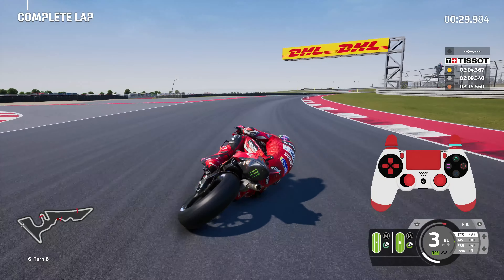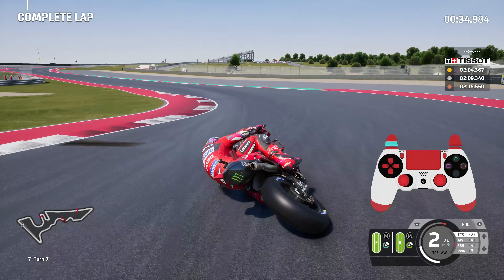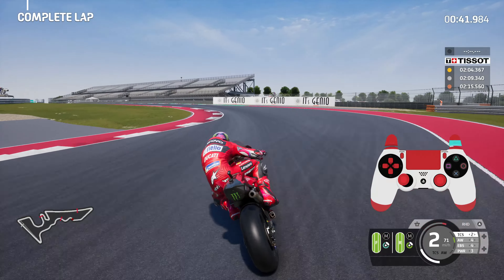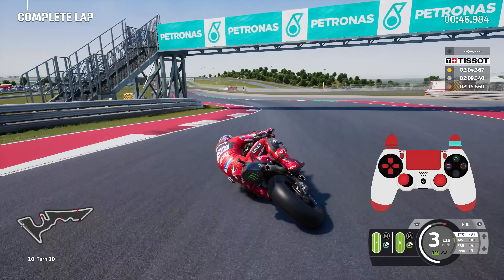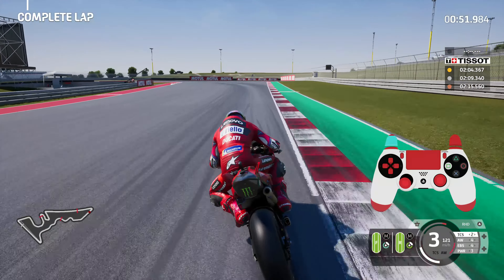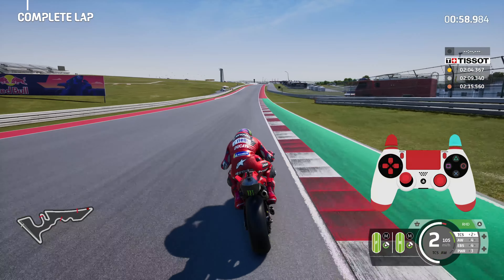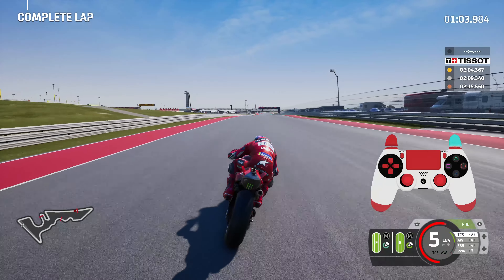Into the right for turn six, then gentle on the brakes for turn seven — reaching about 70% brake pressure — and back across into the right for turn eight. Happened to go on the rumble strip there and it set us off kilter a little bit, but we managed to recover. Back into the left for turn ten, tight to the apex, hit the ride height device, keep the bike nice and sturdy. Brake going into turn eleven — a little bit deep this time — but hitting the ride height device and progressively accelerating is not a problem.